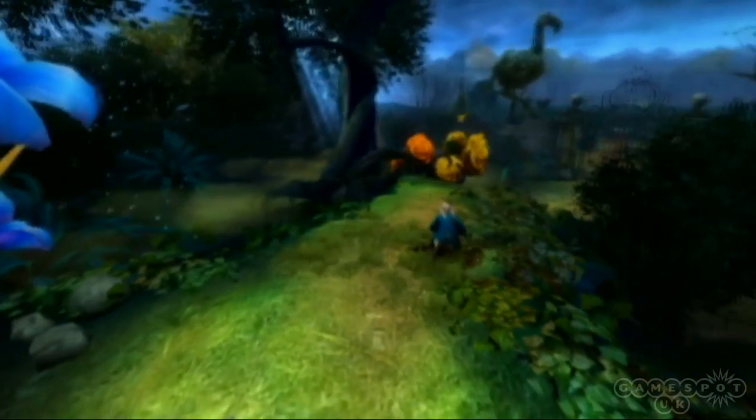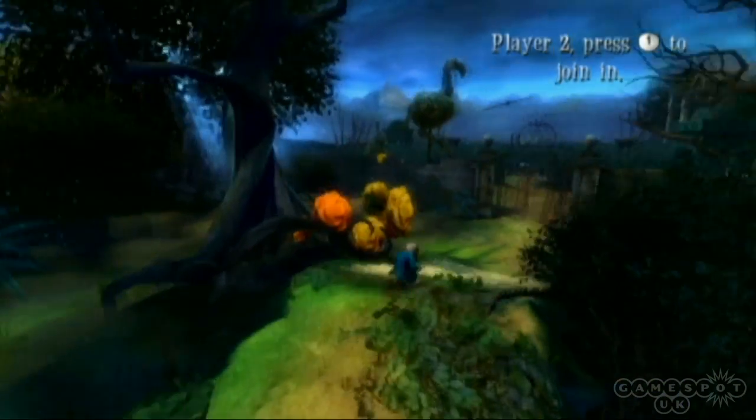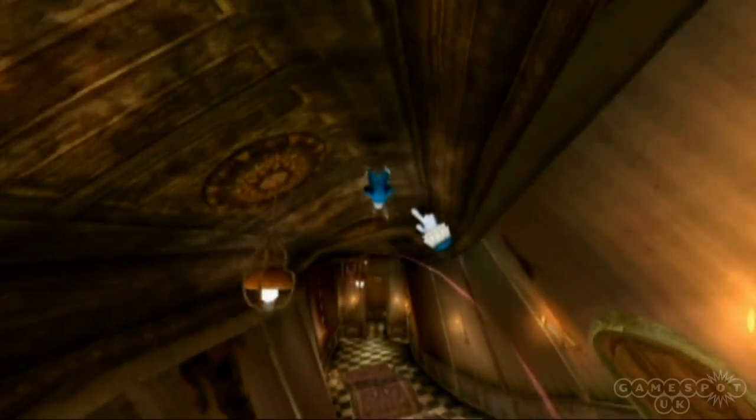What we tried to do with Alice's Wonderland on various platforms is create this world of illusion. This idea that in Wonderland nothing is quite what it seems, and at the same time give the player control of a diverse cast of characters with powerful abilities, and use those characters and abilities to guide and protect Alice on her journey through Wonderland.